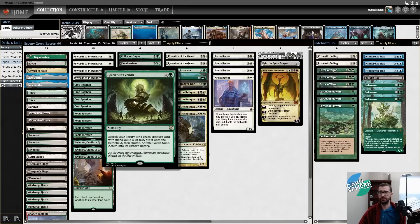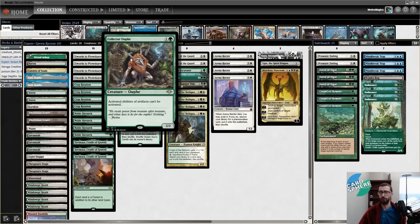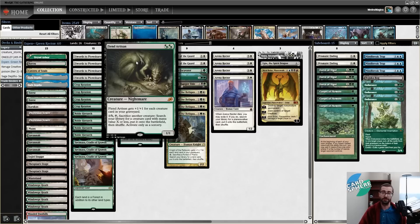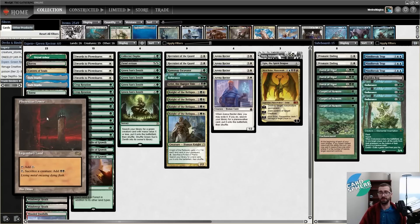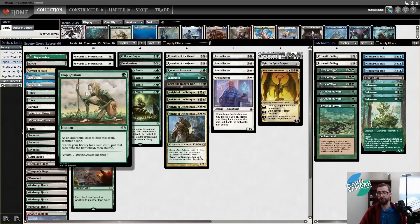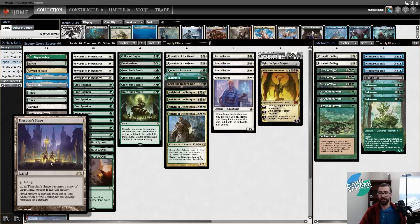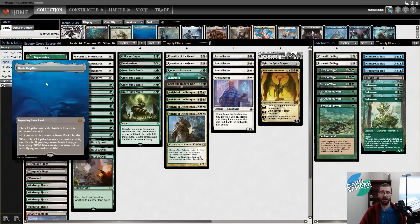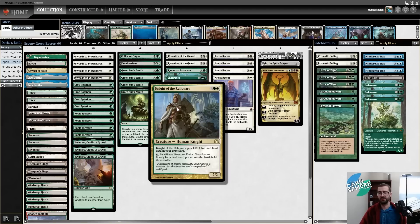If you do manage to sacrifice an Arena Rector, you have a handful of very big, very scary planeswalkers you can go get, and in theory one of those three cards should be able to close out the game. The supporting cast is a green sun package, mostly serving as initial ramp and end-game threats, with some toolboxy stuff including Fiend Artisan as a sacrifice outlet. Most of the time we'll be looking to sacrifice with Phyrexian Tower, and we have Crop Rotations to find that consistently.